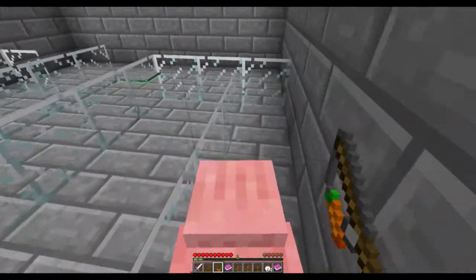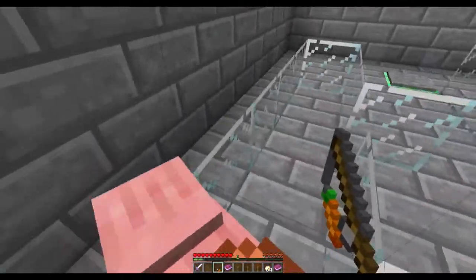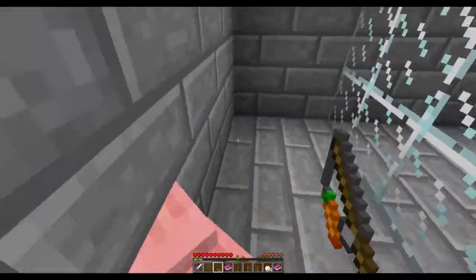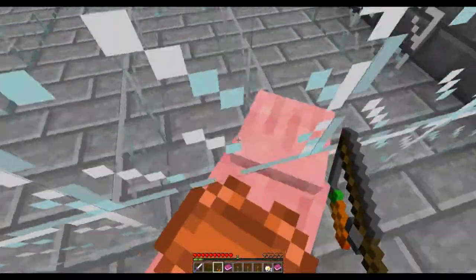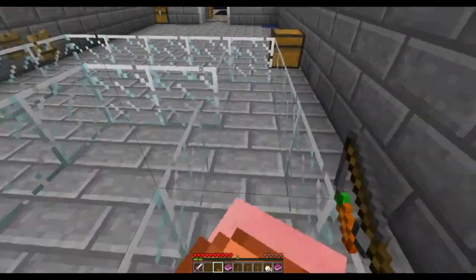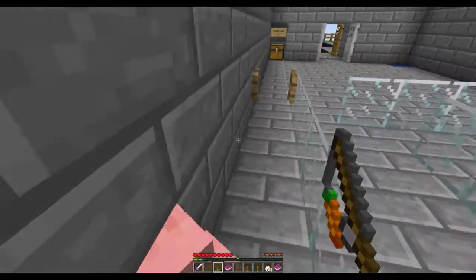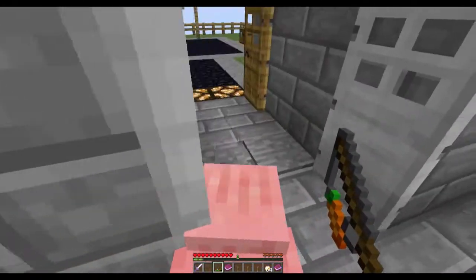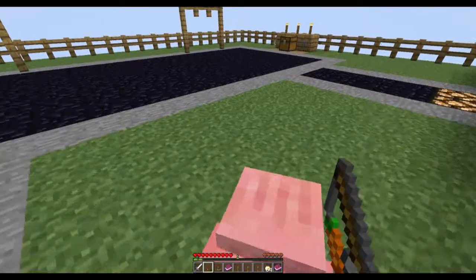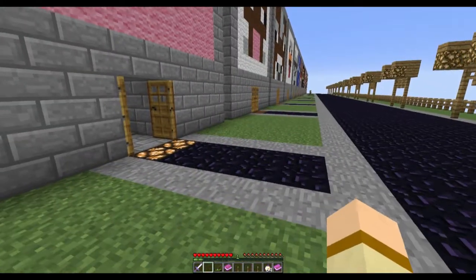Pigs can actually take you through one block high transparent blocks. I think this is a pig maze, basically. Ta-da! So I beat it. Now I guess I have to go back through the maze. I would suggest once you beat it, you could actually have somebody clear your inventory and then take away these items. I'm going to let you run free, because you served me well.